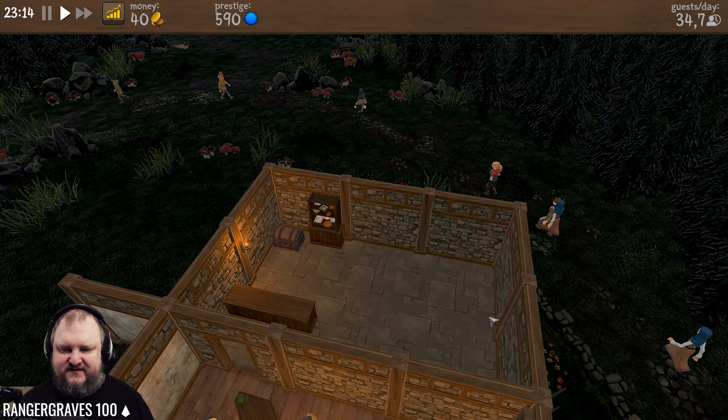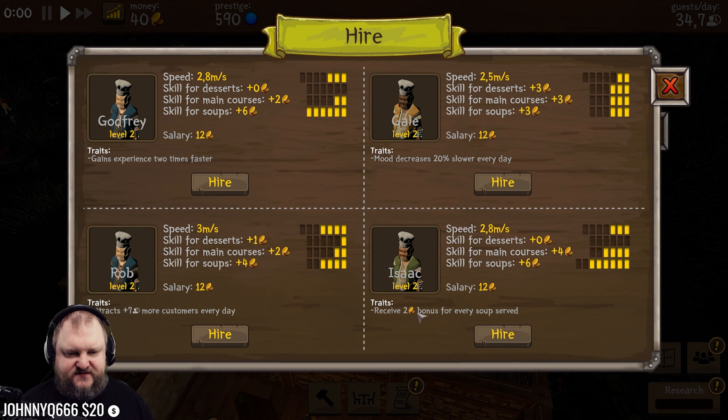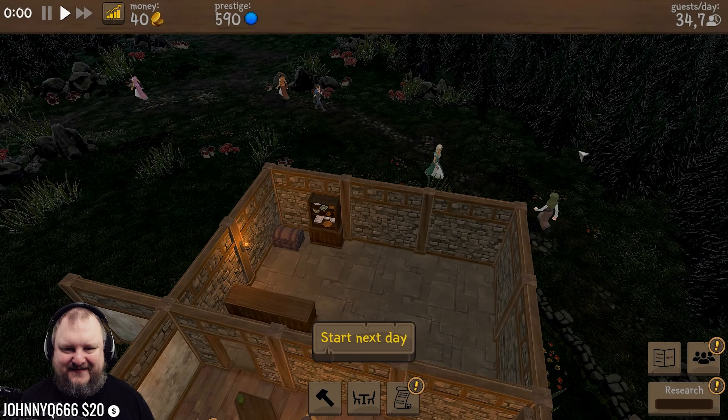Now we need to hire a kitchen person - a chef. Gains experience two times faster. Attracts seven more customers per day. This is a soupy boy - this guy is good for soups. This guy is good for dessert. This guy has a soup bonus - receive 22 gold bonus for every soup served. Holy hell. Did we make a soup kitchen? Let's build a soup kitchen! Done.